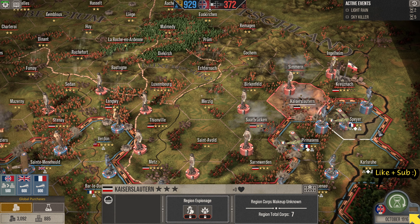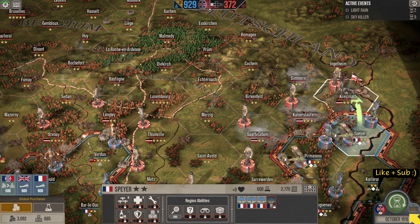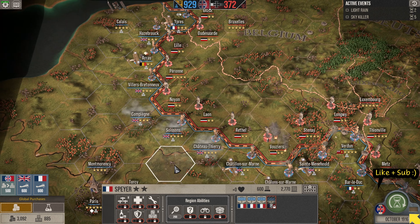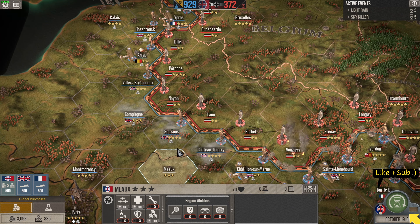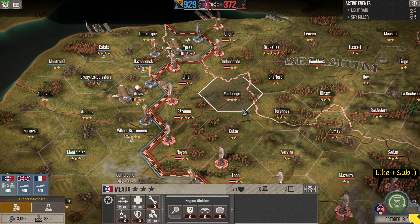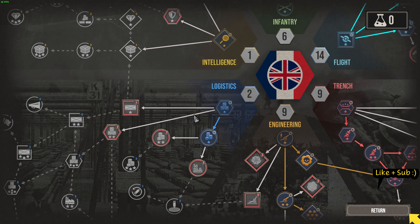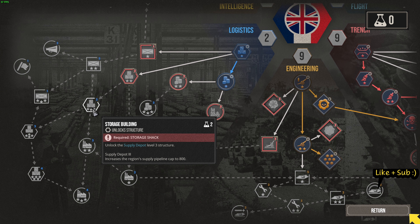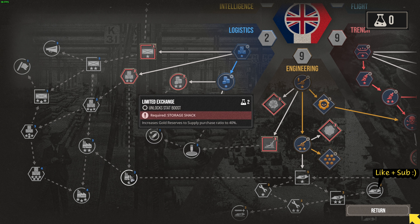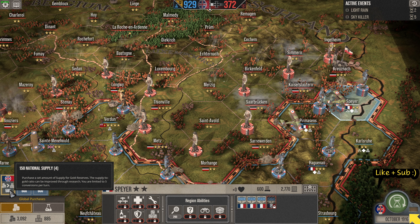We are going to try and take Kaiserslautern. We are going to gradually start bombing Kreisnak as well — keep those stars down on it, stop it from regenerating. Tech wise, we are going to start getting some more money in just to help us. We are not going to go for any major offensives unless the opportunity presents itself. This over here is just going to be a bombardment for a couple of turns. That is more cash there, and the gold reserves to supply ratio at 40% means buying reserves is cheaper.